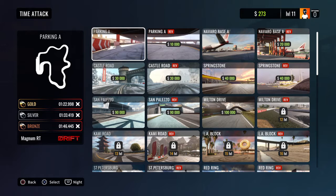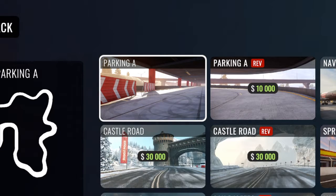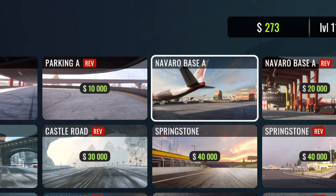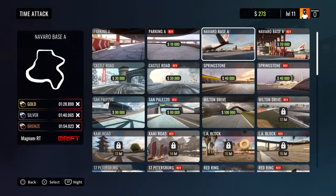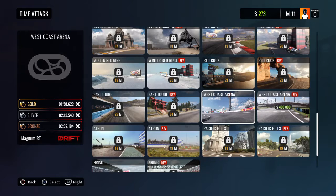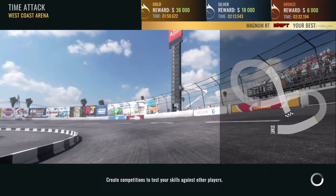I recommend doing Parking A, then buying Navarro Base A, which is gonna be like 20k to buy. Then save up 400k, and once you have 400k you can buy the West Coast Arena.